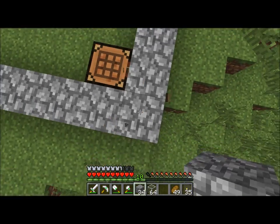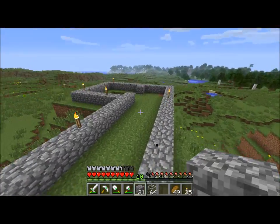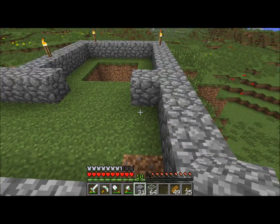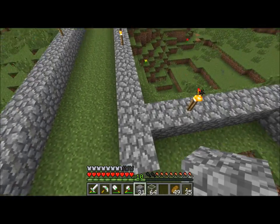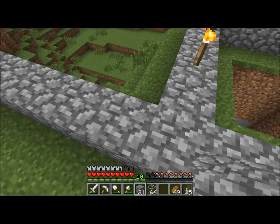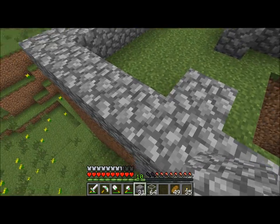I didn't change much to the way that the house is going to be designed. I did push this wall out one, because I realized that on this side the wall was flush with the tower, and on this side it wasn't. And I didn't like that, so I just added a little bit.